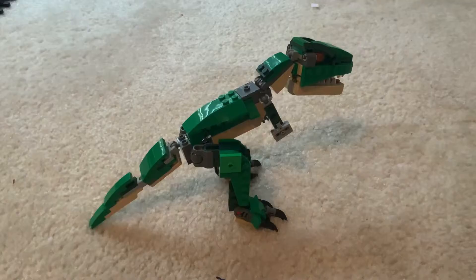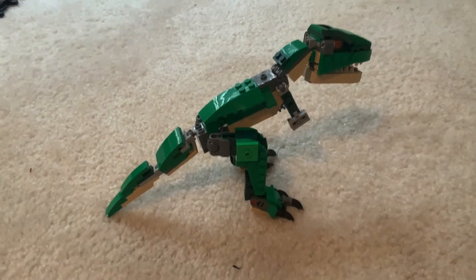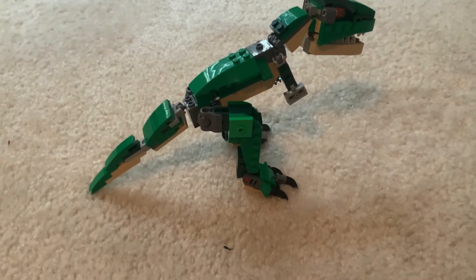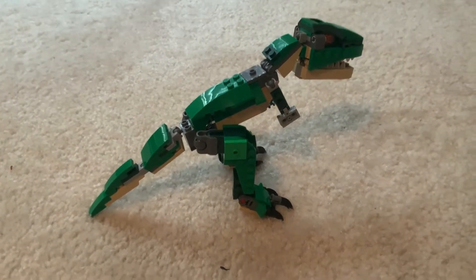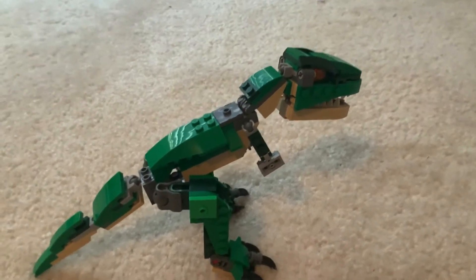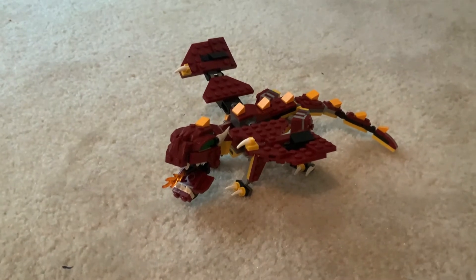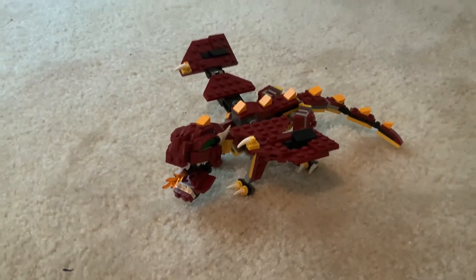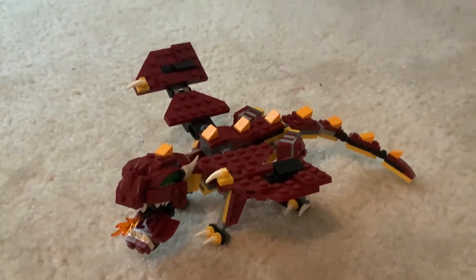Next up is the Dino Lego Creator T-Rex. It's pretty cool. This is modified because I modified it, but it's pretty cool. Has a lot of features and can move around a lot. Next up is the Lego Creator Dragon set. It's pretty cool — I do like the design and it is very poseable.